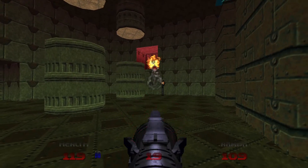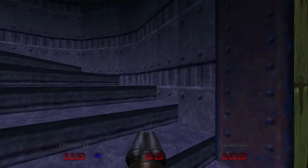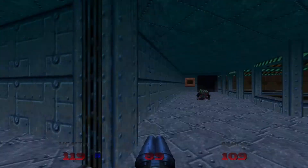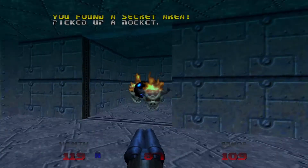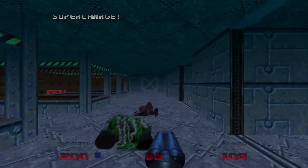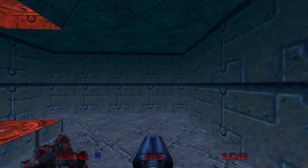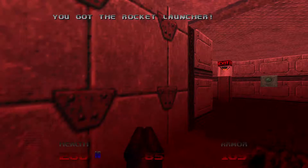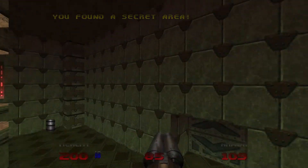More Hell Knights. We can go ahead and take on the next two secrets — this is going to be a soul sphere once again. Then we're going to come back to this area. This is the exit, but we're not going to take that at all. Revealed to us now is another secret level — this is a secret exit. We'll come back to that.